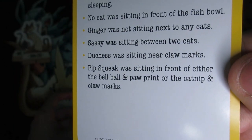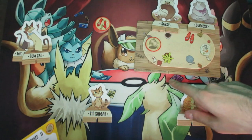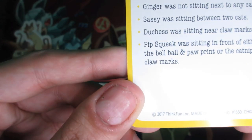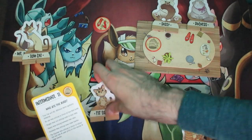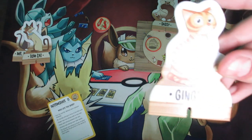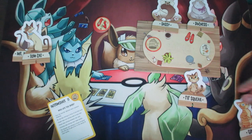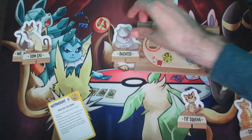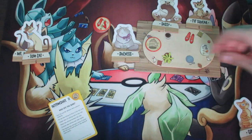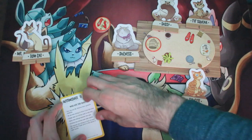Pipsqueak was sitting in front of either the bell ball and paw print, or the catnip and claw marks. The catnip and claw marks spot already has Duchess in it. The bell ball and paw print is over here — but if we put Pipsqueak here, Ginger can't be next to any cats, so that doesn't work. What we can do is move Duchess over here instead, and then by default put Pipsqueak here, with Sassy sitting between two cats, and Ginger over here.